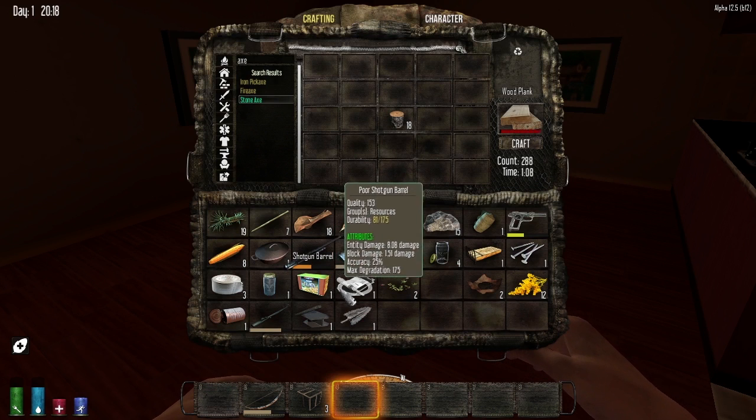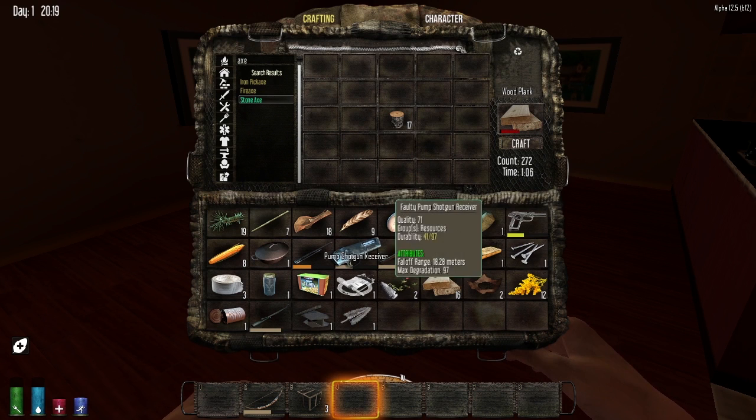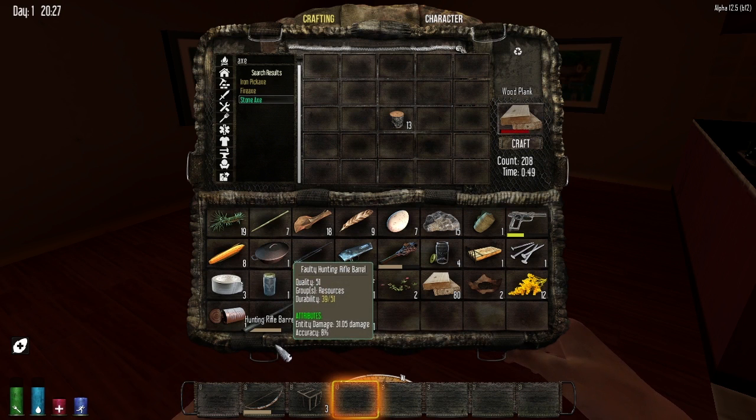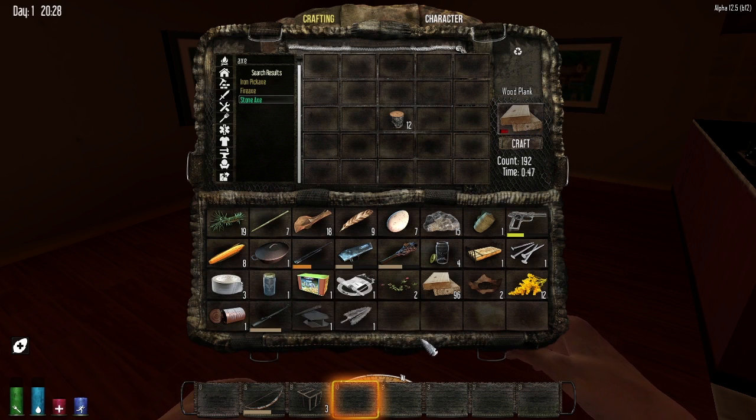Here's what I found — I found a shotgun barrel. And I don't think you saw me get this pistol receiver. I got this iron arrowhead. What else did I get? I got a hunting rifle barrel and something else.